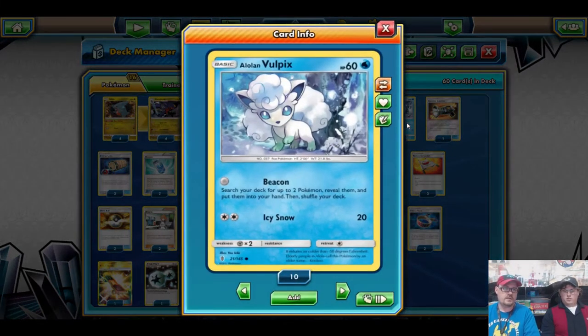We also run two Alolan Vulpix — so we can search the deck for two Pokemon and put them into our hand. If you happen to have two Zoroark GX, I highly suggest putting those in the deck instead. A Lele-Bridgette start would be another good one for this, but because we don't have those cards available, we use the Alolan Vulpix. It works for how we do things.